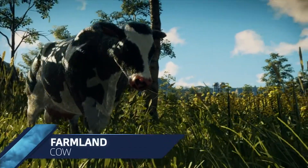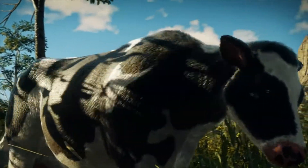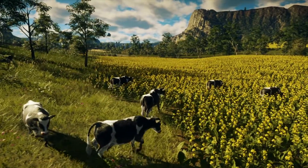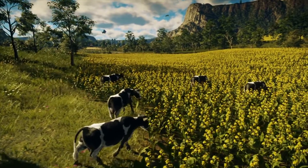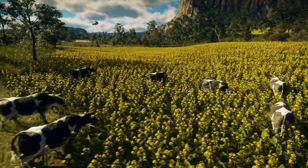The humble cow makes its home in the stretches of farmland within the grasslands biome. You won't find these cows in the wild. Pucker up, Rico! Just kidding. He had more than enough cow kissing in Just Cause 3.